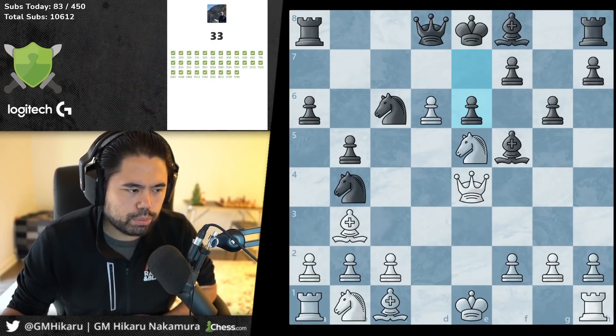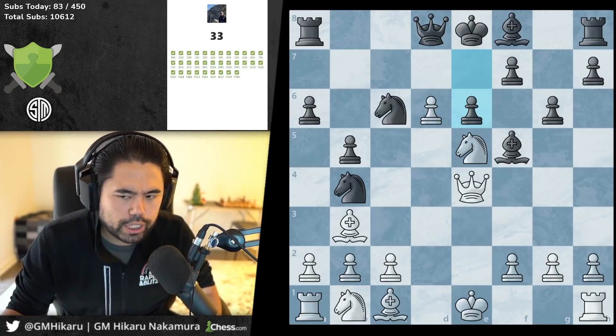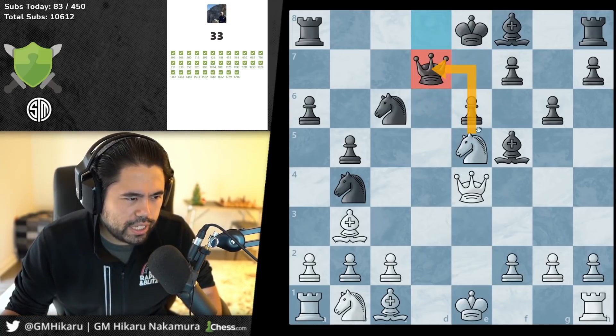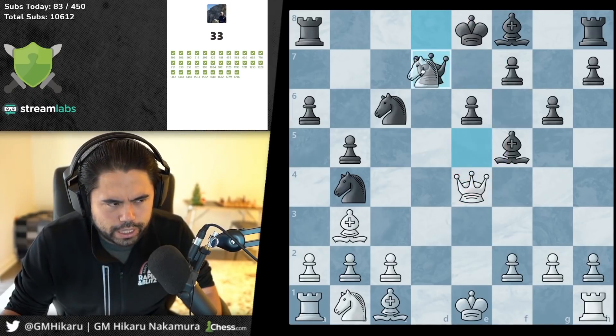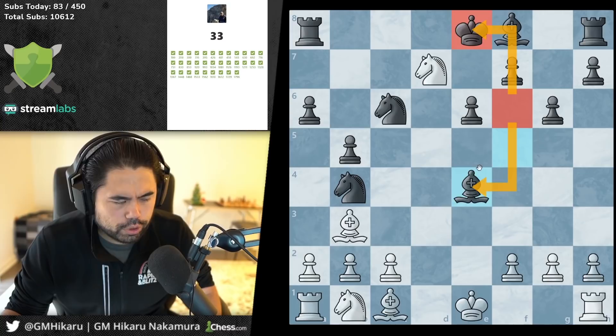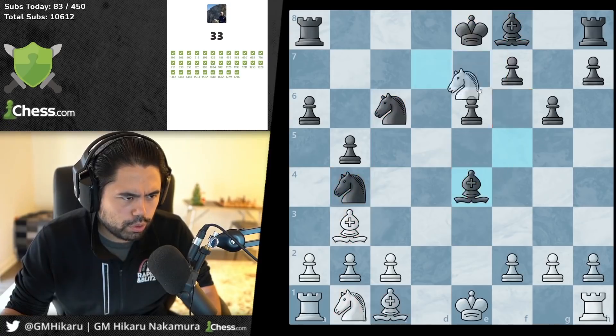That was the important thing — there was one move that was okay, the other two allowed a discovery check. I think it's check, and you take — when black takes, you play here and fork the king and the bishop, you're ahead. When you go check, you fork the king and the bishop. One, two — black has one, two, three minor pieces; you have one, two, three, four — so it's winning.